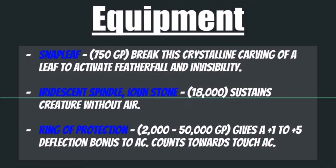Depending on the nature of your campaign, an Iridescent Spindle Ioun Stone can be absolutely invaluable. At 18,000 gold pieces it is a little expensive, but it will sustain a creature without air — so in aquatic campaigns, or if you end up in a vacuum or somewhere without breathable atmosphere, this will keep you alive. And then there is just the classic Ring of Protection, coming in at 2,000 to 50,000 gold pieces, giving you from a +1 up to a +5 deflection bonus to your AC that counts towards your touch armor class. Definitely snag one.